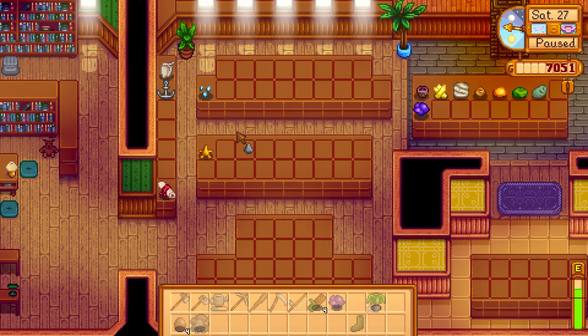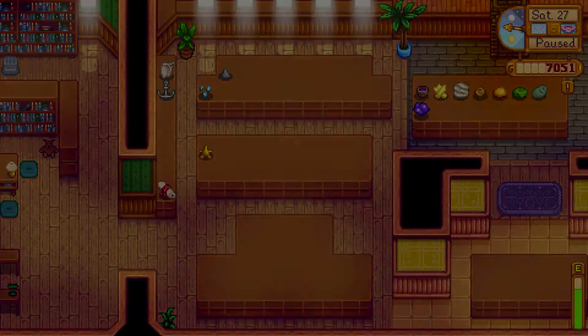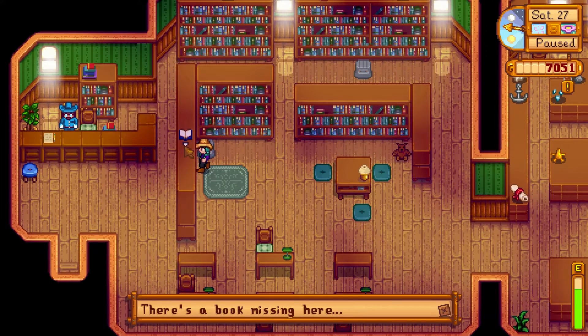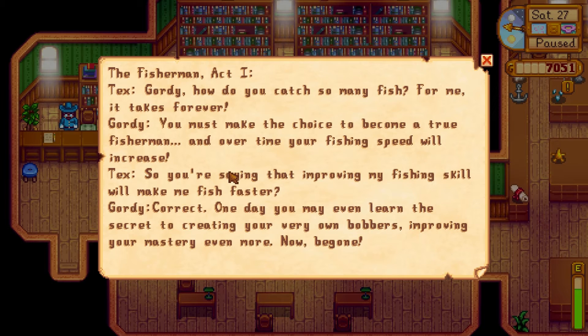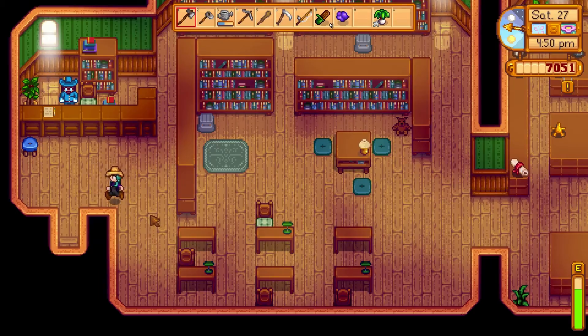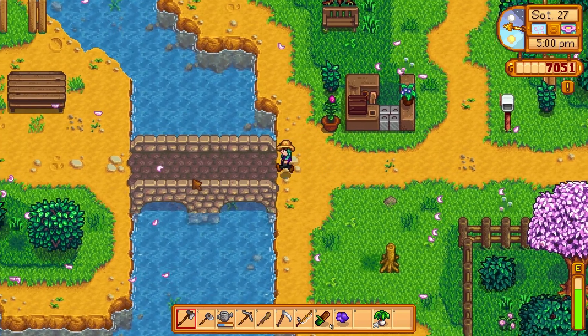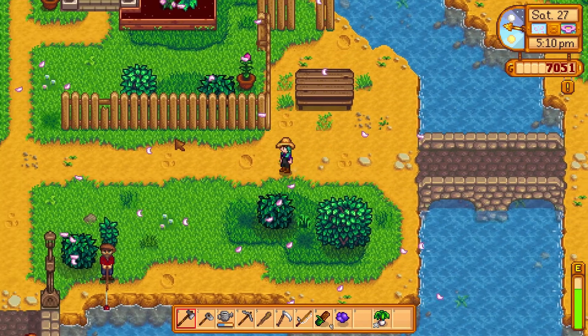I got a book — what is this? It's called 'The Fisherman Act One.' Text: Gordy, how do you catch so many fish? For me it takes forever. Gordy says you must make the choice to become a true fisherman and over time your fishing speed will increase. So improving my fishing skill will make me fish faster? Correct. One day you may even learn the secret to creating your very own bobbers, improving your mastery even more. Okay, let's go get Pam a beer, find Sebastian to give him an amethyst, and give Emily a salad since it's her birthday.